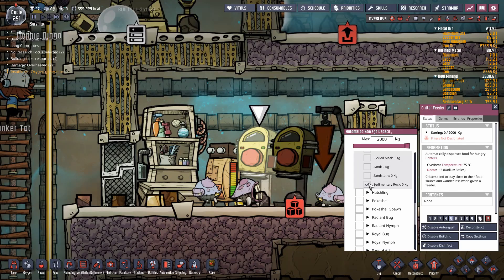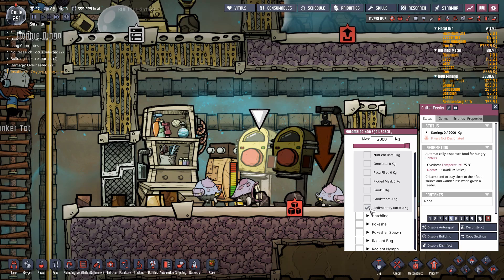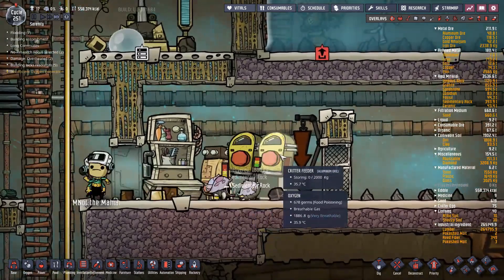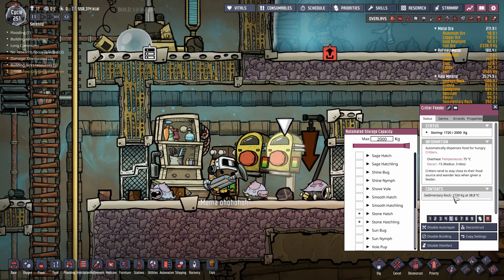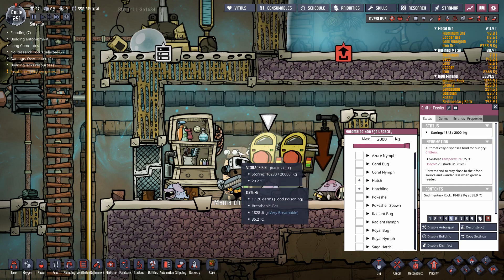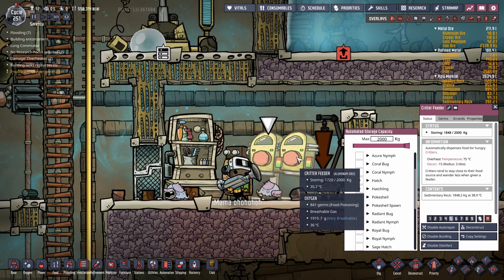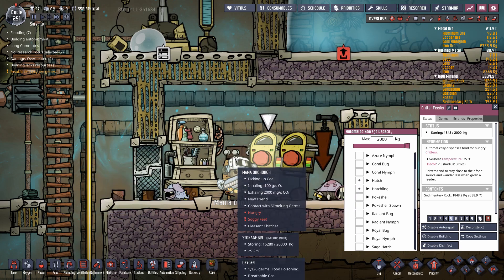Here I'm selecting sedimentary rock as the food source — it doesn't really matter which one you pick from hatch or hatchling, just pick the food source. You can copy it to the second feeder. The reason I have two feeders and one storage bin is because hatches eat a lot — 140 kilos — and these feeders only store 2000 kilos, so they run out quickly. I keep a storage bin at priority six and feeders at priority five, so duplicants carry large chunks to the storage bin rather than 140 kilos to the feeder every time.